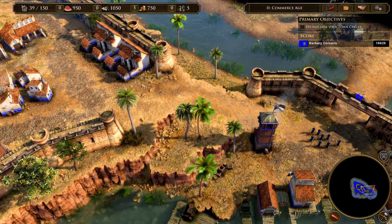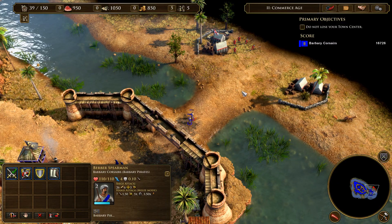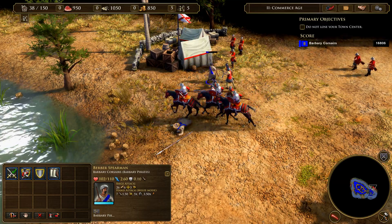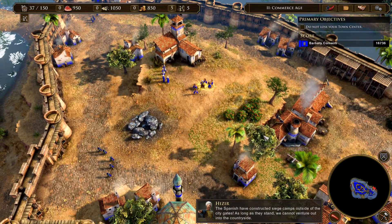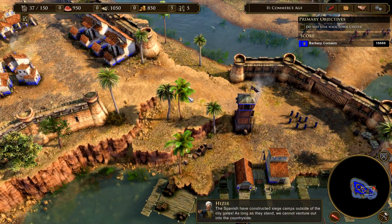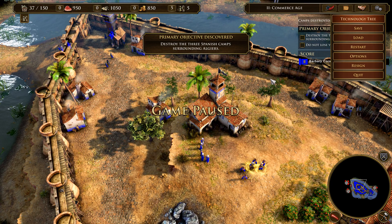Our job is to not lose the town center — you can see the Spanish are out here sieging us over this way. We just have to hold on until help arrives, just defend basically. But we can go out there and charge at them and we'll die. Anyway, there is the historical battles as they call it.